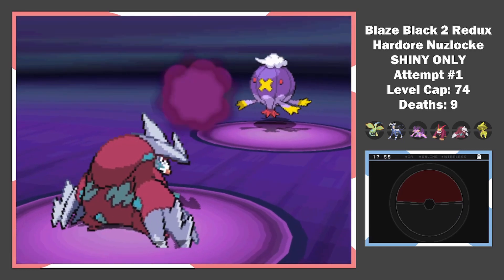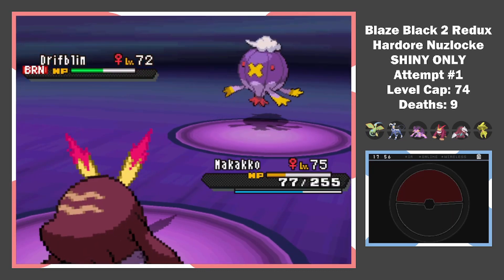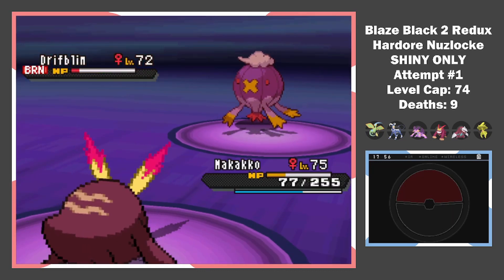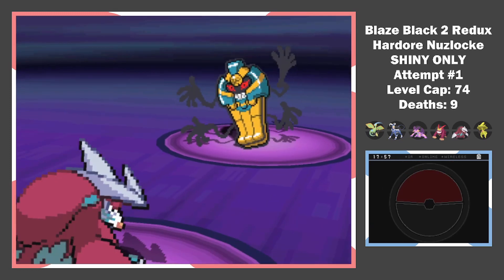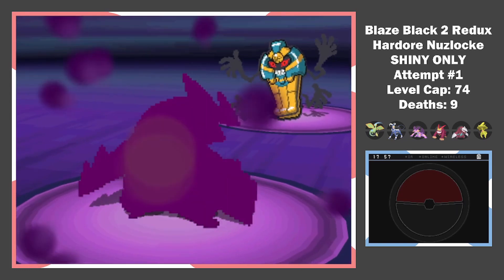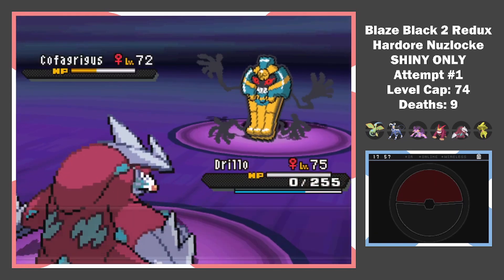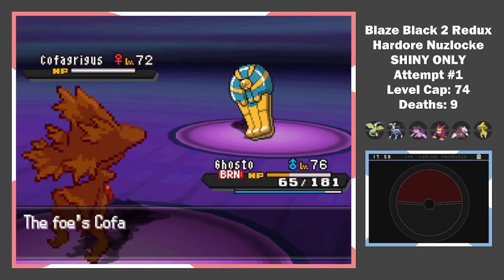I tank the hit with my dark type, then one Rock Slide leaves her with 1 last Pokemon. After some calculations there was only one way I could win — I switch to Excadrill. An Earthquake takes about 70% of its HP, but a crit Shadow Ball kills Drillo. One Shadow Ball from our MVP and we get over the hump.